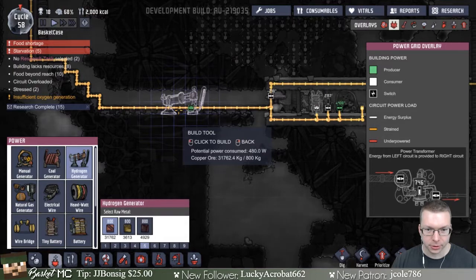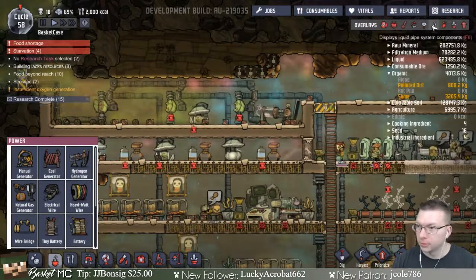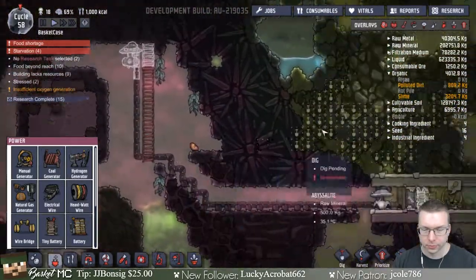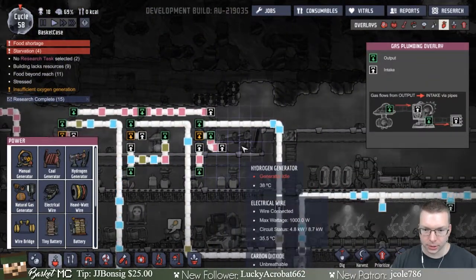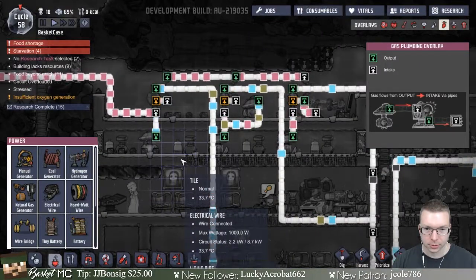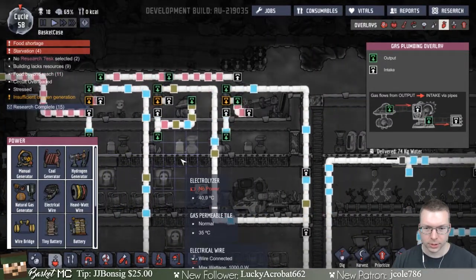Trying to decide how many of these are a good idea. I put it here right now — I have to change where the pumps are. There's not really a backup of hydrogen right now, I think we're okay. I'll leave it as is.